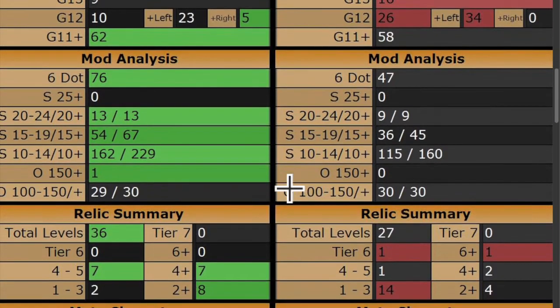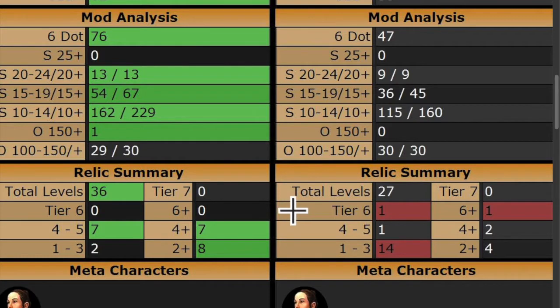That's an interesting little twist. Under relics, even though he's got all those relic characters, he only has 27 total relic levels. Most of those characters are in relic 1 to 3, whereas I've got 7 characters who are relic 4 or 5. That said, remember that even a relic 1 character is still gear 13 — a significant bump up from gear 12, and a really huge bump up from gear 11. And most of my characters are gear 11.